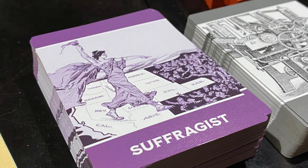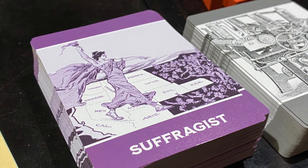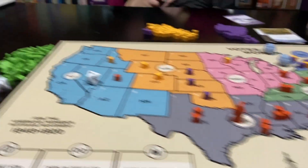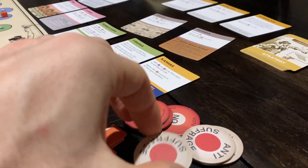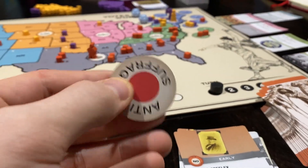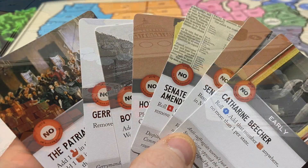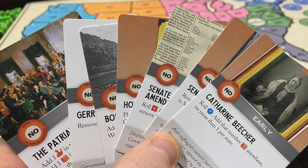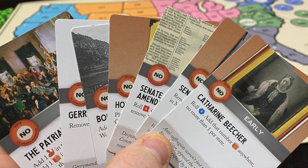Throughout six eras that define the game's rounds, both sides march chronologically through the struggle as they draw deeper into their semi-randomized deck of unique cards. Depicting events ranging from the well-known to intensely researched obscurity, these cards are the fulcrum through which most of the gameplay is leveraged.